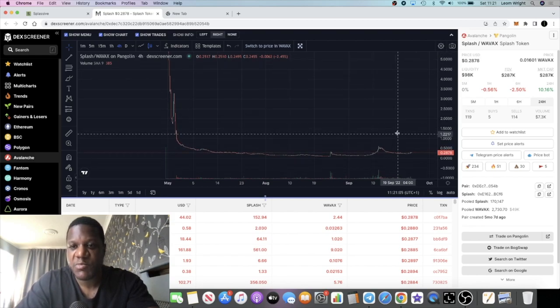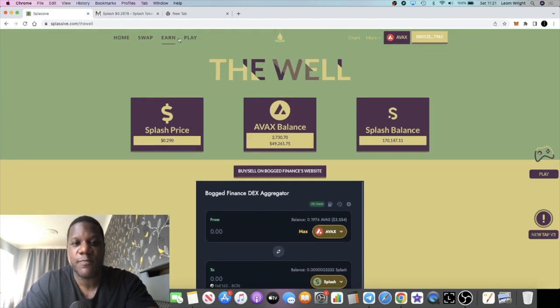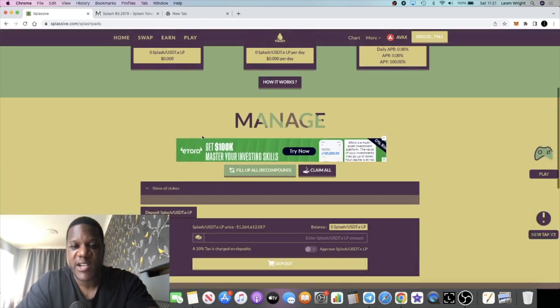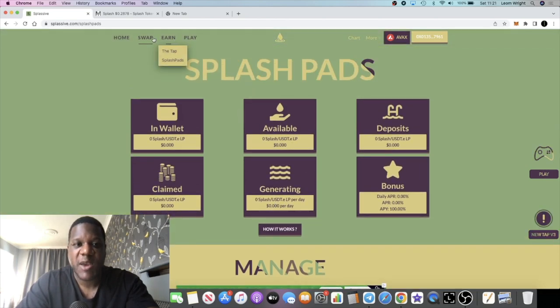I think there is potential upside in Splasive. The market cap is 287k and there's 98k in liquidity, so it is pretty degen at the moment, but I think it's a good project. They've also got the Splash Pads, which I'll touch on briefly — some people are earning up to three percent a day there, compared to two percent in the tap. You can pair up LP tokens — Splash and USDTE — and take advantage of that.